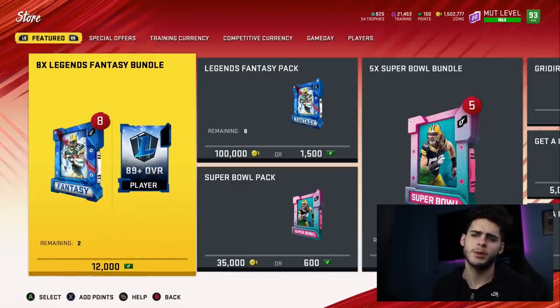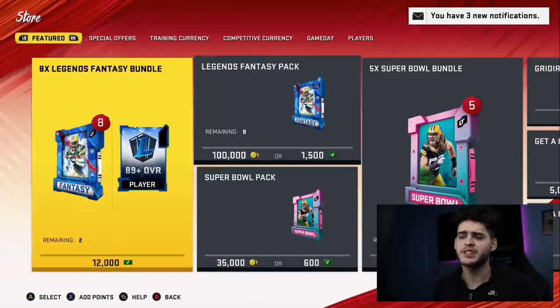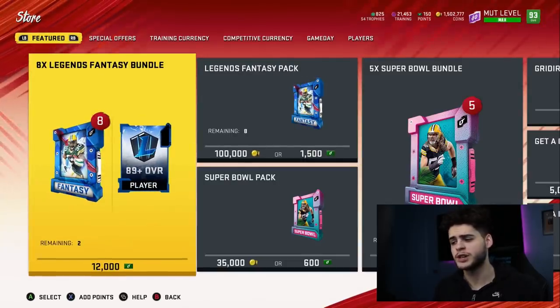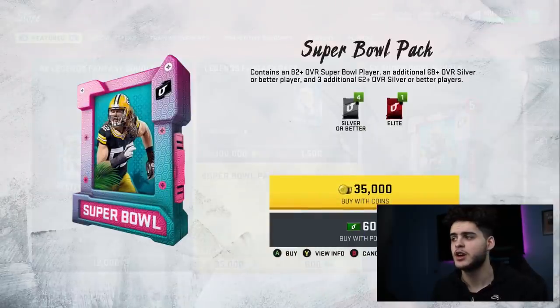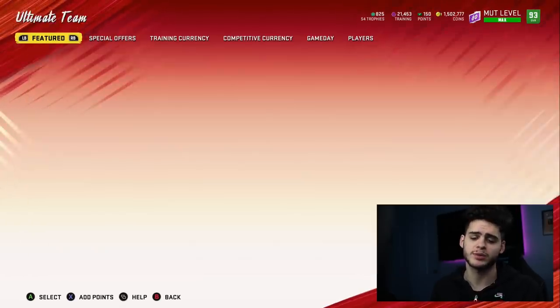As far as what packs to open, the legend fantasy bundle is probably the best bet. Maybe the Super Bowl bundle because he is a Super Bowl card. It comes down to whatever you guys want. Super Bowl packs are probably better for him specifically, but I don't always like the odds of Super Bowl packs versus legend fantasy bundles — up to you guys.